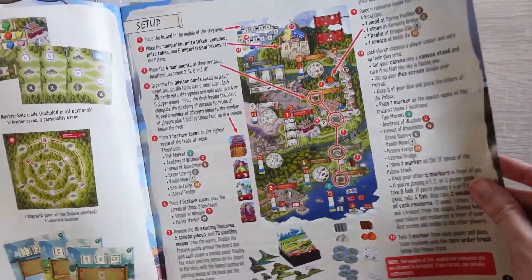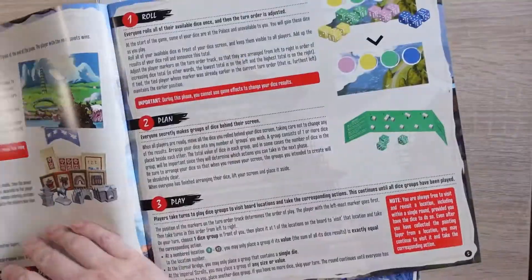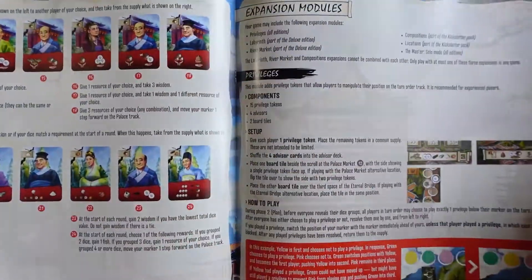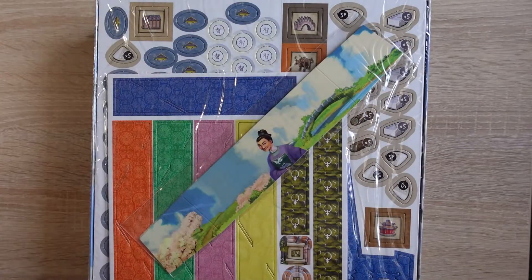Then we have a nice guided setup, and then what the game's all about and how you play it. Looks like everything's in there — how the end game works, reference for all the advisors, then reference for the expansion modules, and details on the solo mode.